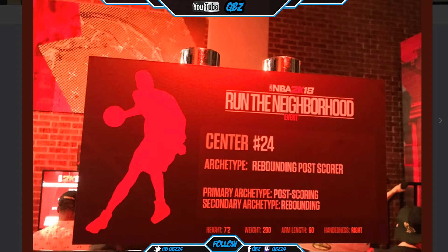First you know the primary and secondary archetypes. This first picture is a center — he's a rebounder and post scorer. His primary archetype is post scoring, his secondary is rebounding. He's 7'2", 280, arm length 90, right-handed.